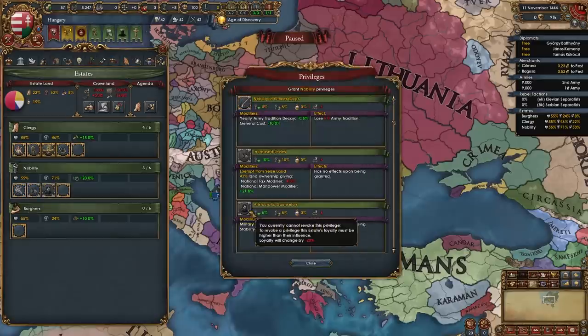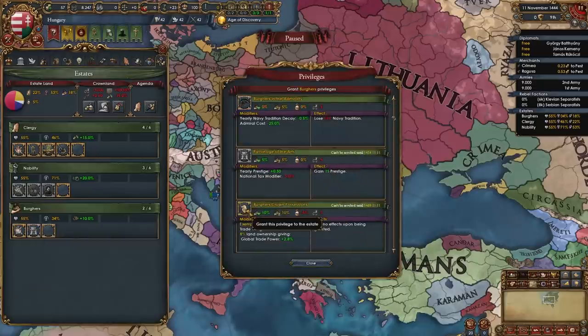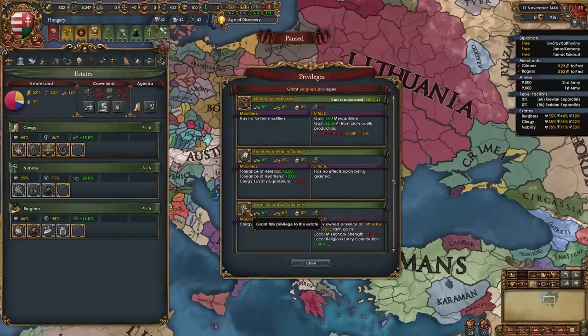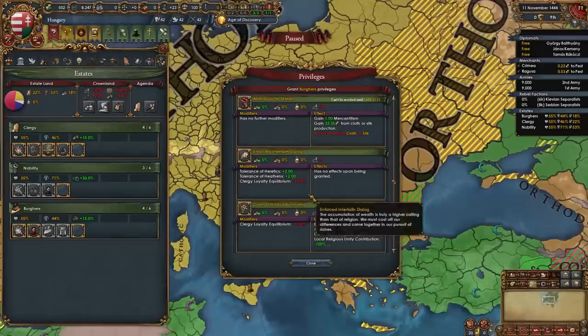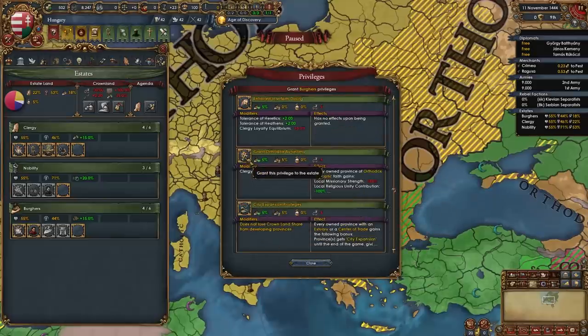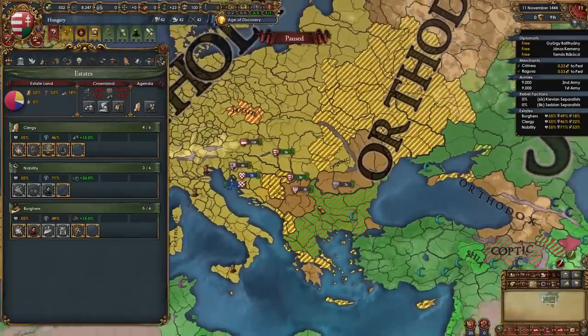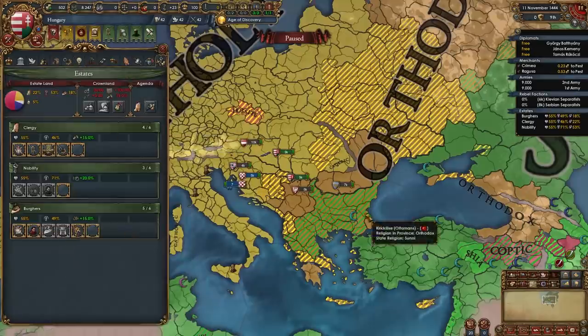Give the nobility primacy of the nobility, increased levies, and aristocratic counselors. Give the burghers land of commerce, patronage of the arts, commercial advisory board, and indebted to the burghers. Because we have orthodox provinces and will continue to have them, go ahead and grant orthodox autonomy so those orthodox provinces don't affect our religious unity. Later, once we finish our national ideas, we can take away that privilege. Then we're going to seize land.